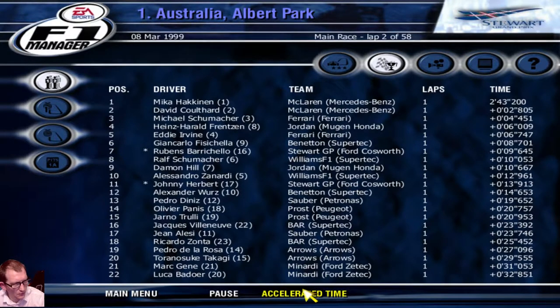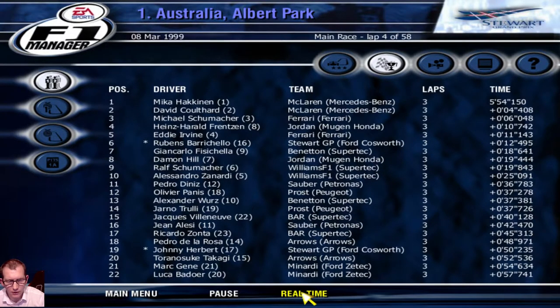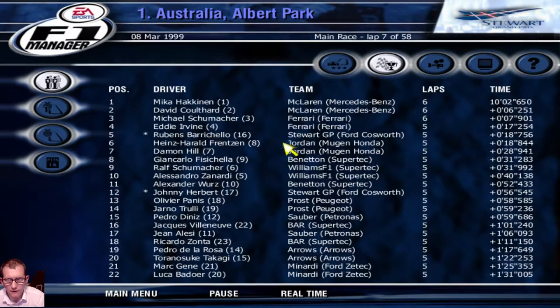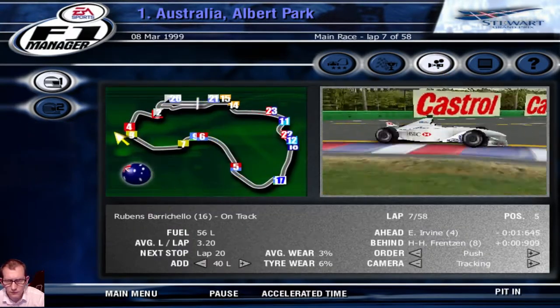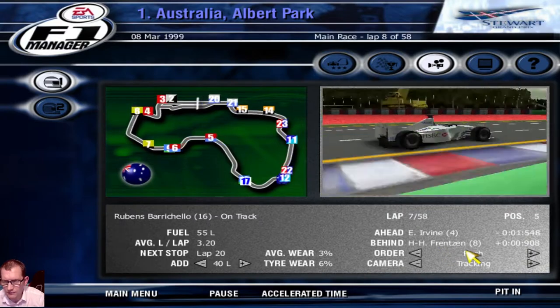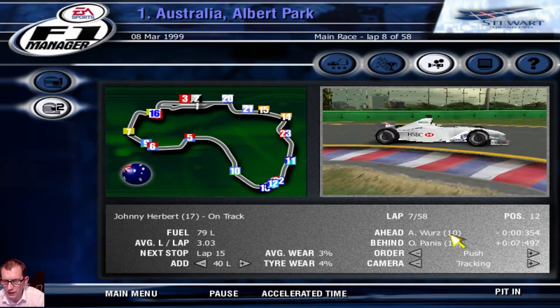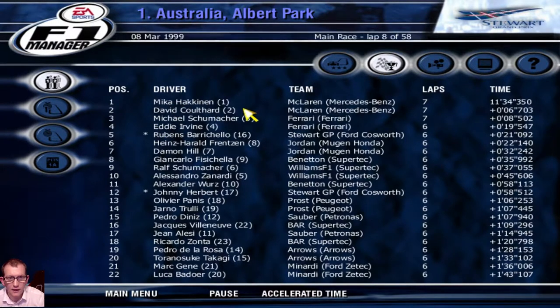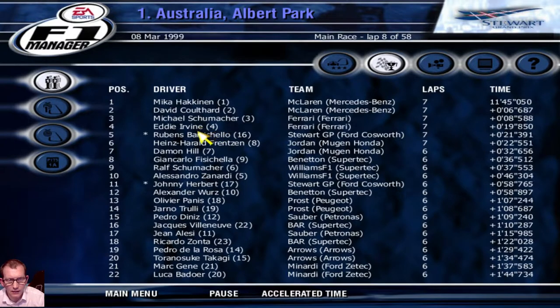Speeding up the race — Barrichello has moved up to 5th from 19th, Herbert up to 16th. Jumping back in: Barrichello is ahead of Eddie Irvine but behind Frentzen — doing quite well. Herbert is behind Panis. Häkkinen is still leading, followed by Coulthard in second, Michael Schumacher third. Eddie Irvine is fourth, Barrichello up to fifth now.